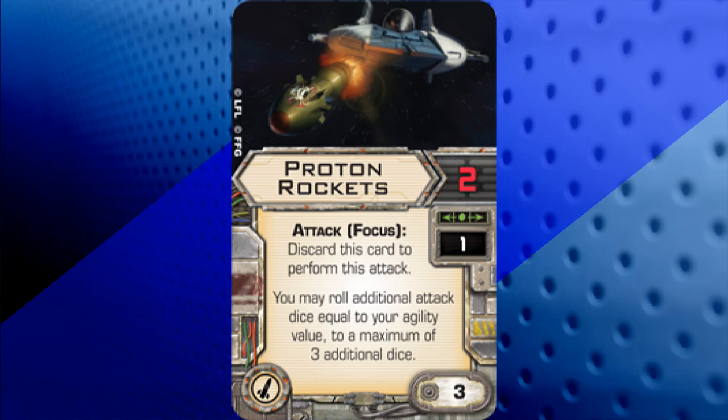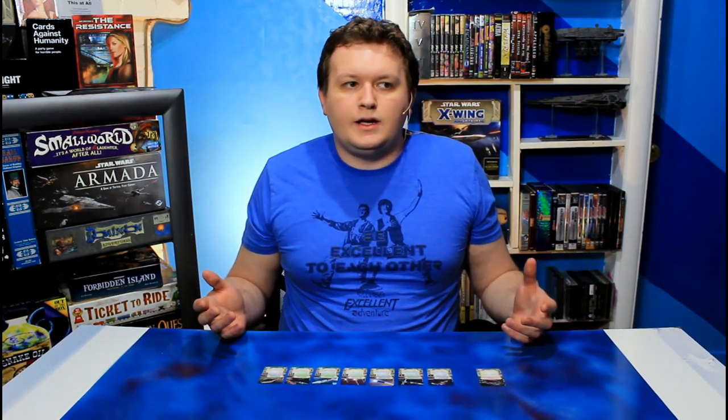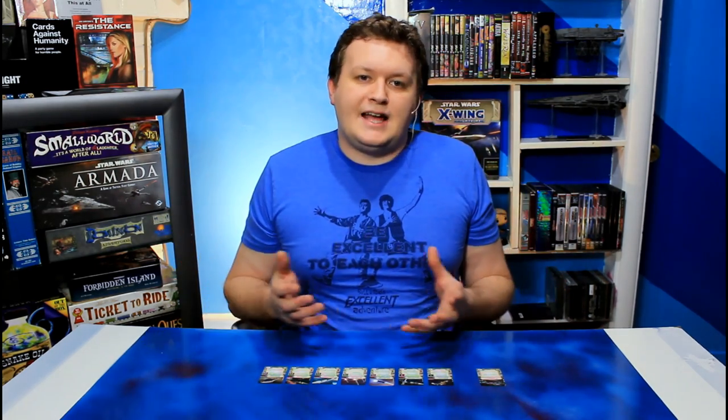Proton Rockets have 2 attack dice at a range of 1, and you may roll additional attack dice equal to your agility, to a maximum of 3 additional dice. This means that with a high agility ship like the E-Wing or an A-Wing, you could be rolling up to 5 attack dice for a relatively low squad point card.